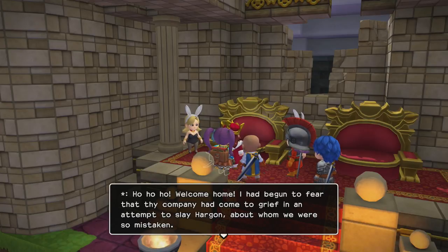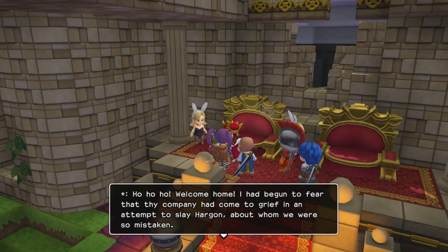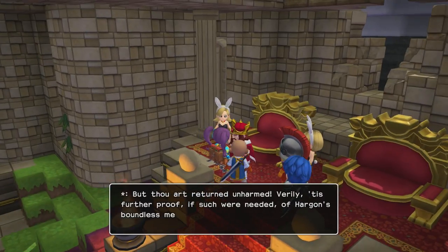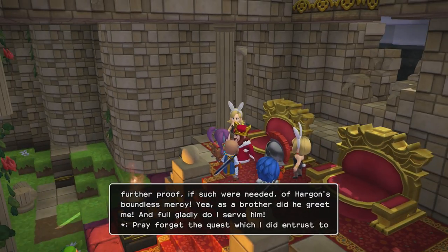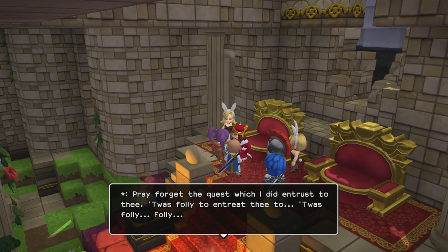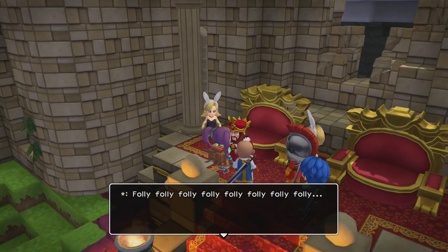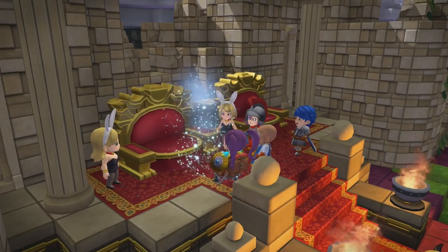The king says: 'Welcome home. I had begun to fear that thy company had come to grief in an attempt to slay Hargon, about whom we were so mistaken. And thou art returned unharmed — verily it is further proof of Hargon's mercy. Pray forget the quest which I did entrust to thee. T'was folly to entreat thee to... folly... folly...' Oh dude, the king is broken! He's just repeating 'folly' over and over. Somebody fix him! The king himself was an illusion.